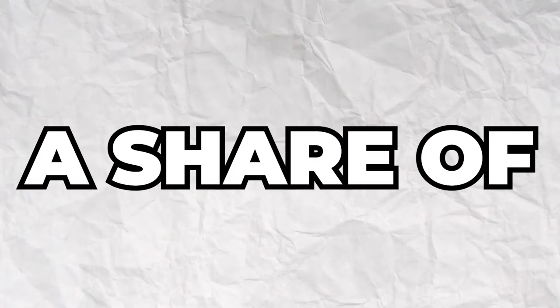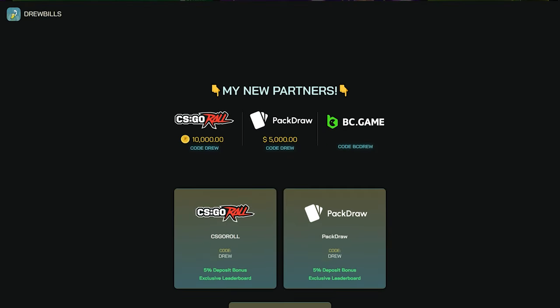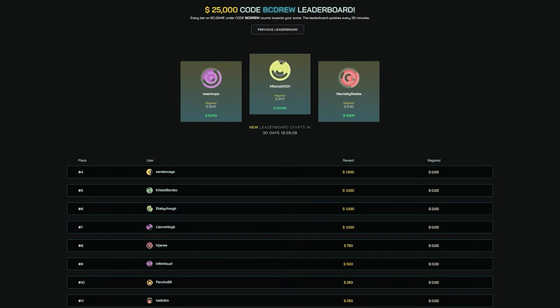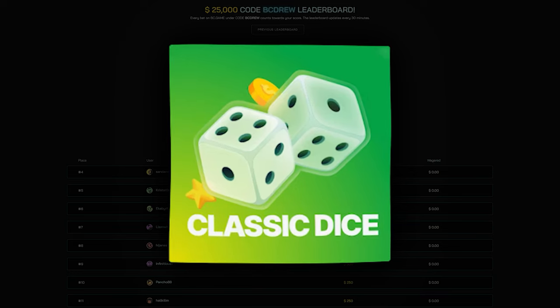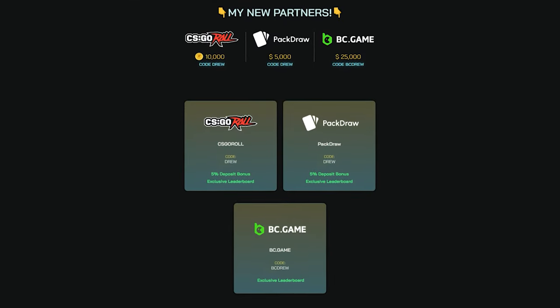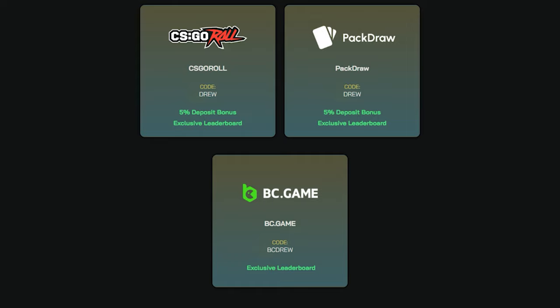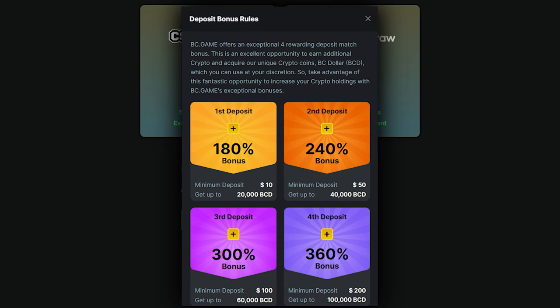I gotta mention how you can win a share of $25,000 every single month under my code on BC.game. If you go over to drewrewards.com, you can see the leaderboard where the top 13 or 12 winners under my code get a split of $25,000 and the top guy gets $10,000. You cannot just use this system with dice though - a lot of people want to wager under dice, but for the regular people who just play slots, it's not completely fair to them, so you cannot just use that strategy to wager easier. At the bottom of the screen is my panel for BC.game - if you sign up under my code, you also get access to a variety of deposit bonuses, up to 300% deposit bonus. That's all I wanted to mention. I hope you all enjoy the rest of the video.